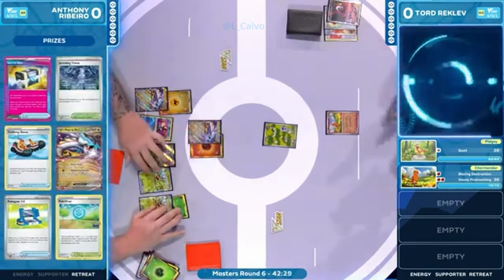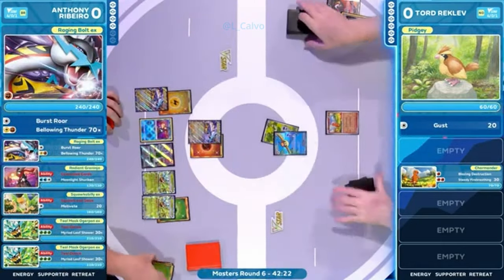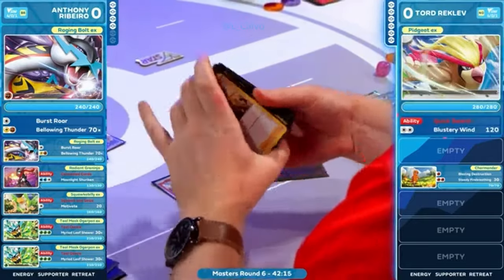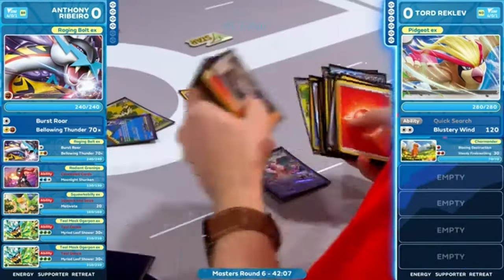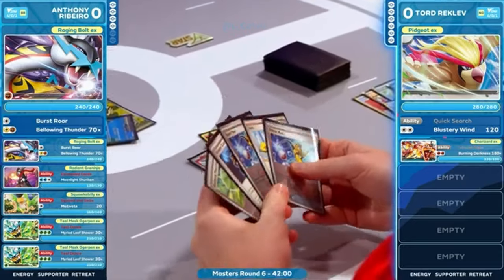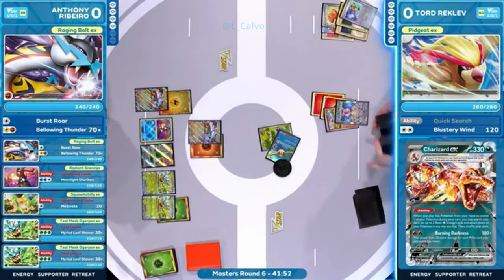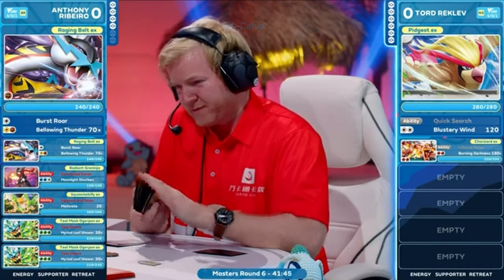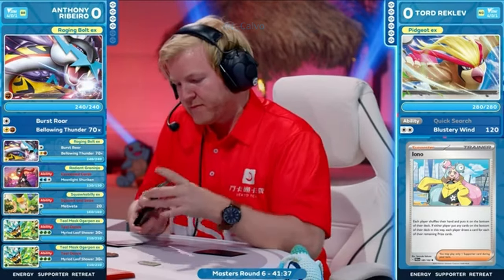If you have these grass guys and maybe some Superior Energy Retrieval, as we saw plenty of energies tossed by the wayside, I'm feeling pretty comfortable as Anthony. Teal Mask Ogerpon is a major proponent of this deck — it accelerates energy with that Teal Dance, draws you an extra card, and it has an amazing Myriad Leaf Shower move with the grass typing that plays so well into dark Pokemon in our format. There's the question for Anthony: if you ask cards like Pokemon Catcher, maybe you think about taking down the Charmander, but no access there. Just take those two prize cards. Teal Mask Ogerpon still has that one grass energy and will be a threat next turn. But here comes the candies — we're going to see these evolutions come down for Tord Reklev.